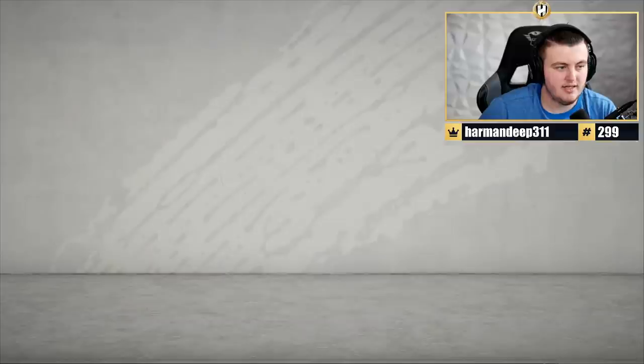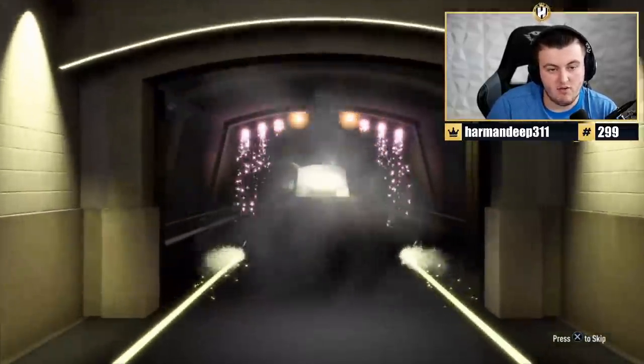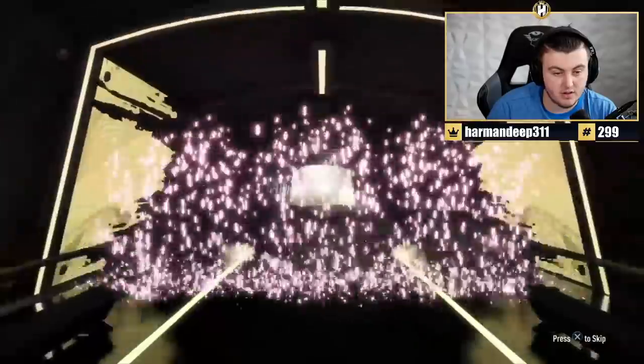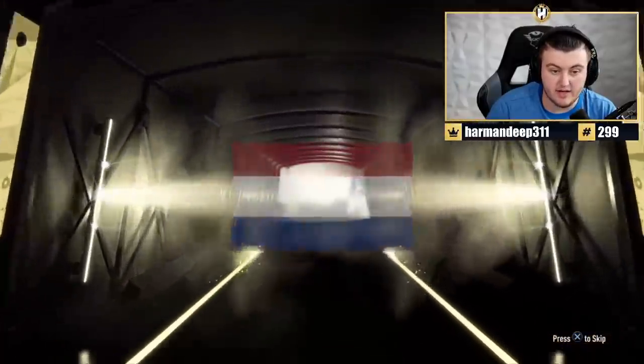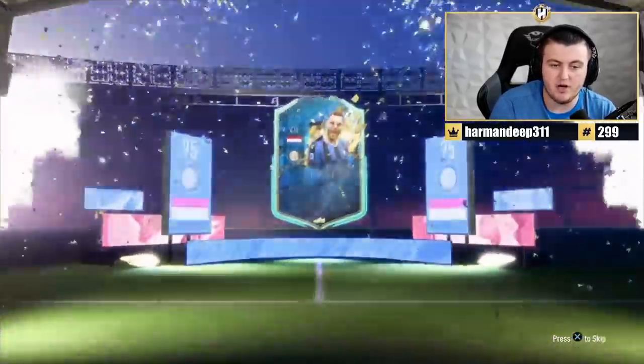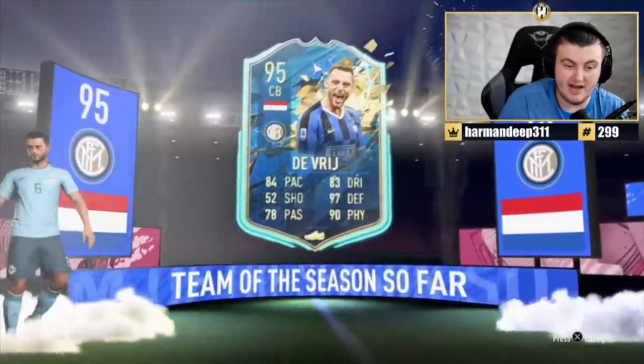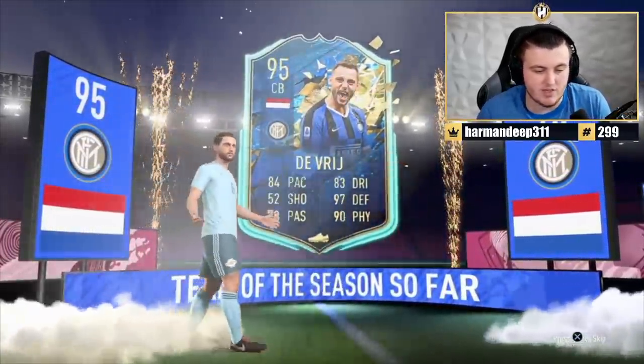He wants any La Liga TOTS — literally any La Liga TOTS. Let's see. What are we getting, EA? Any La Liga, go on, something good. Dutch. Same mid. Van Dijk... no! I thought maybe De Jong would be good, but it's De Vries, sadly. Not terrible, but not amazing — it's like in between, it's all right.